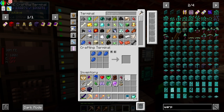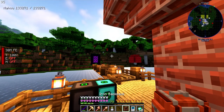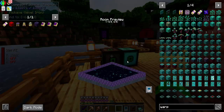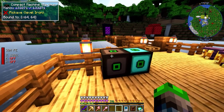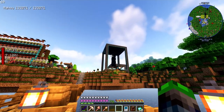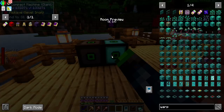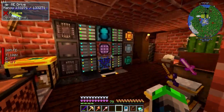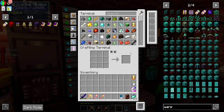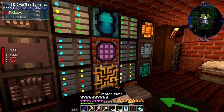Oh no, I just shift-clicked all of those items on accident. I don't even know what I had. I definitely need the magnet. This gives us a preview of the compact machine layout, and now all we need to do is transfer this design into the kill chamber. We'll actually build this here first - we need vector plates!